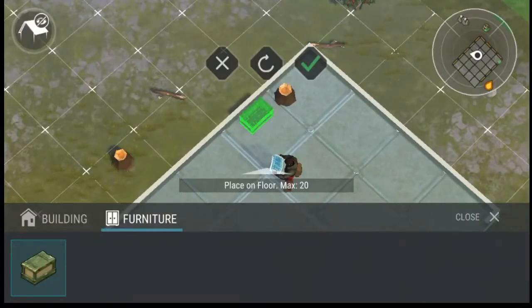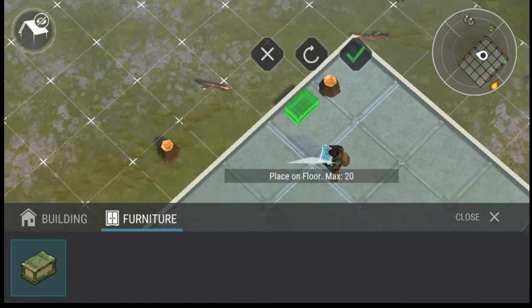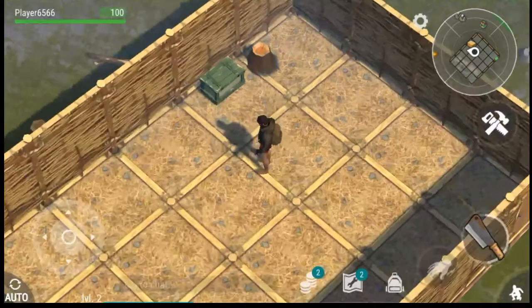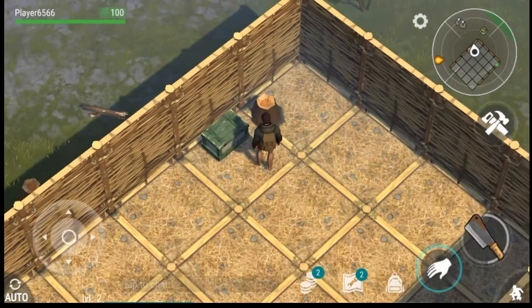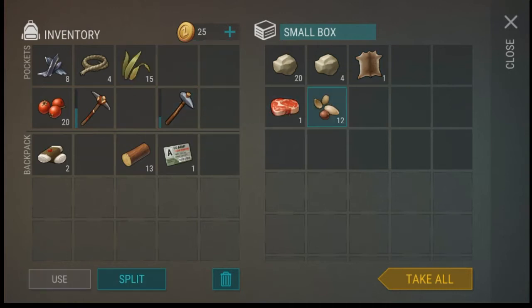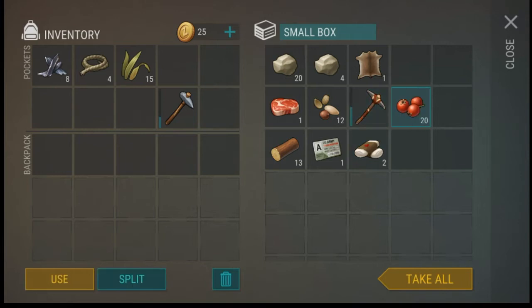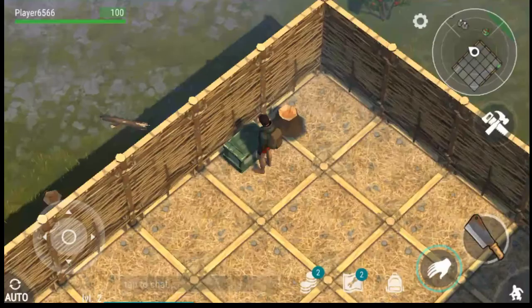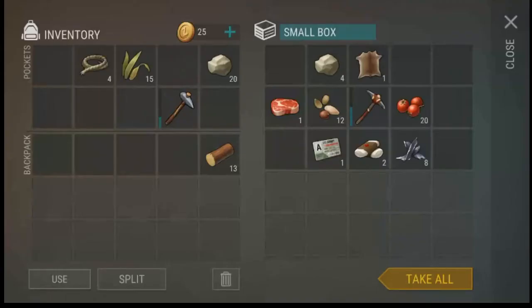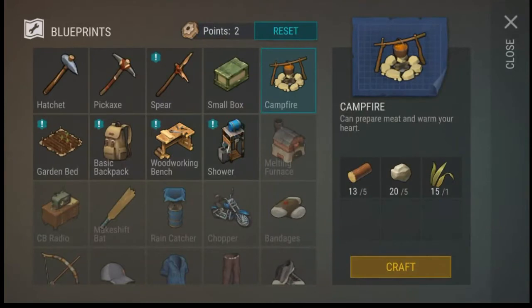Let's craft our storage box. We can use the storage box and place it in the house. We can now store our items so we have a lot more inventory space, and anytime we die, we're not going to lose any of the items in this box. Obviously you don't want to die, but these zombies do get quite powerful. We need some logs, and then the next thing is the campfire — we need five stone for that. Let's take our stone out and build our campfire.